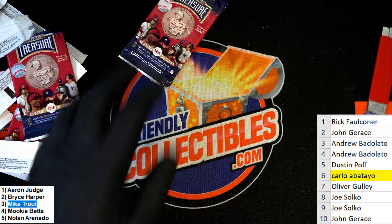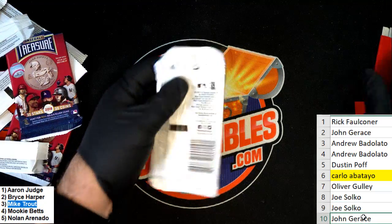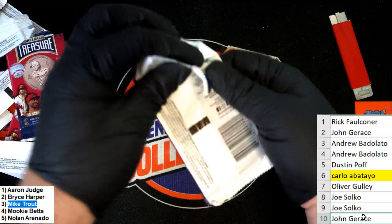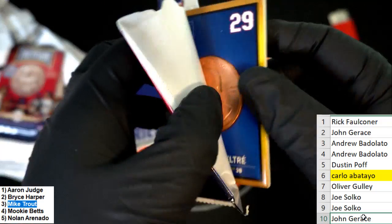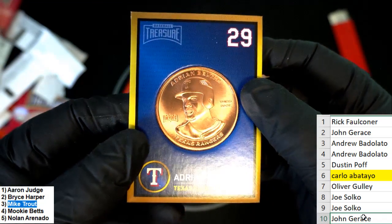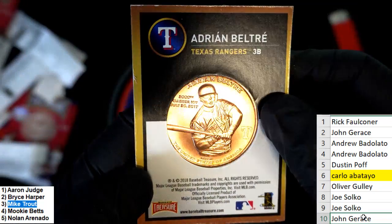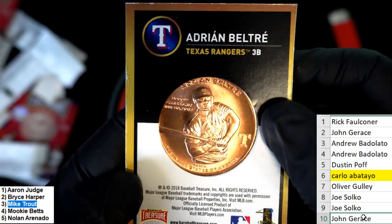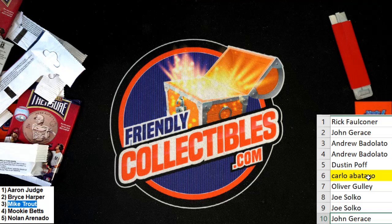And then we have the final chance to unseat Carlo from his high horse. Carlo, congratulations — you're gonna win this break and pull down a big coin! But John G, here's your coin: it is Beltre, very nice, Texas Rangers. Carlo's gonna ride off into the sunset. He's gonna take that high horse and ride off into the sunset. Carlo wins!